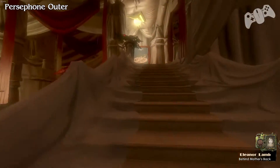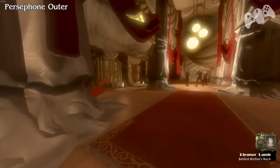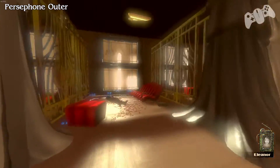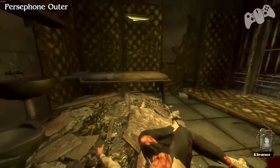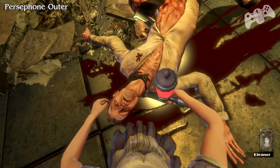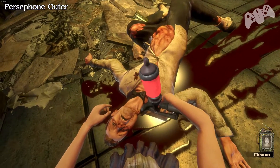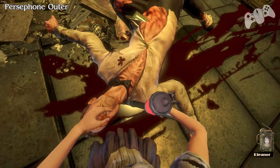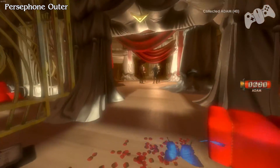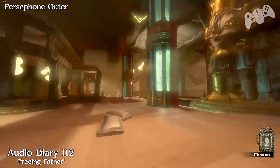Now continuing on, in the next room you'll see some splicers, and to the left of them you will find the next gatherer. This will be the final gatherer — there are only three that I can find. If there are more, please feel free to comment below to let people know if they want to get some more Adam.